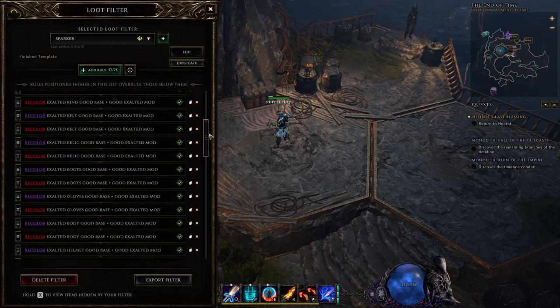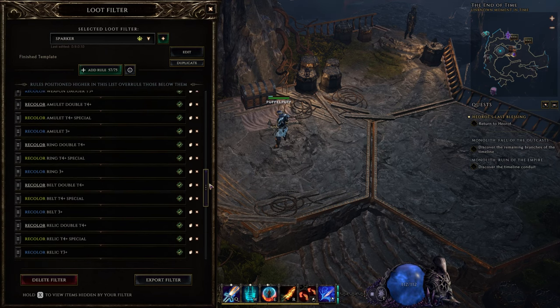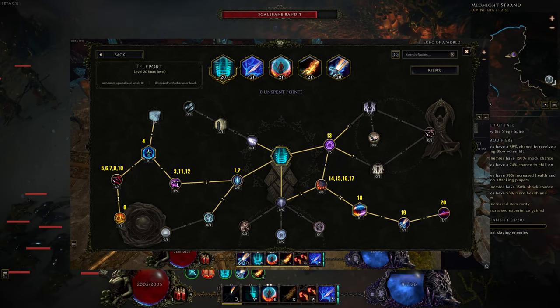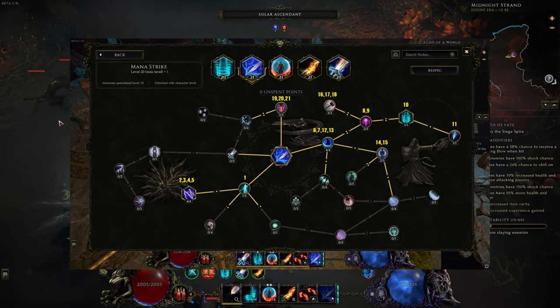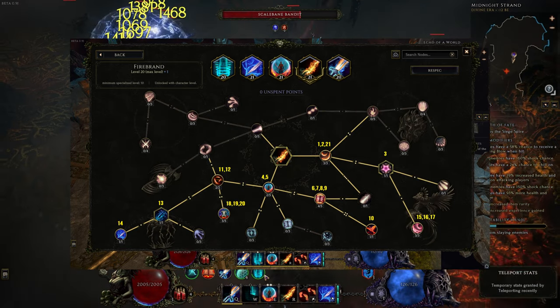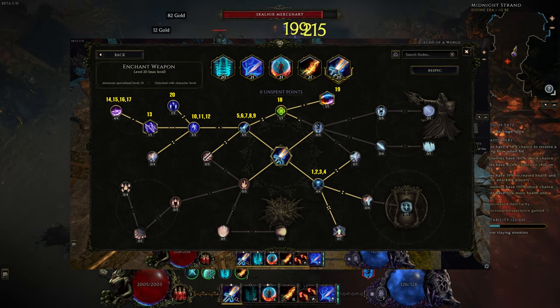Next, the loot filter. You can find a custom one in the description box down below — just download and import it. It takes care of your whole progression, but you can safely use a different one if you like. For skills, since I already explained everything in the previous section I will omit explanations here. Take note of the numbers beside each node, signifying what to grab first and last.